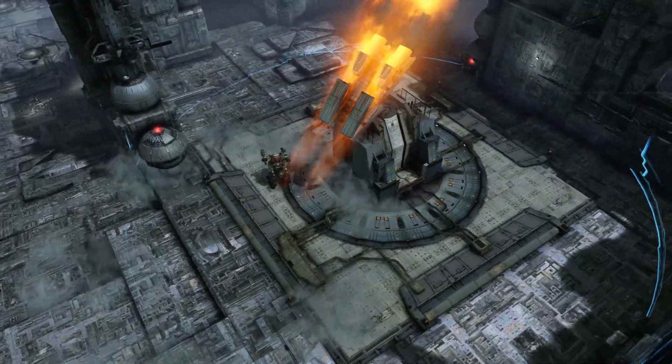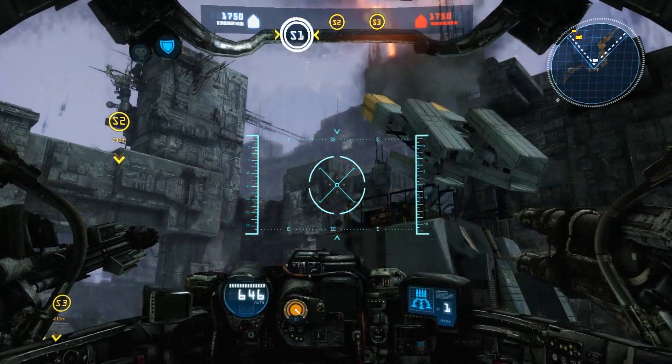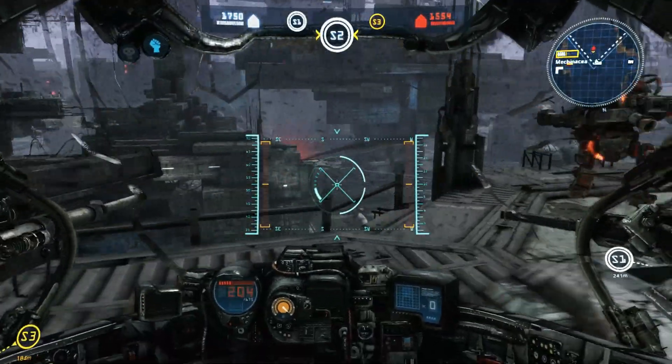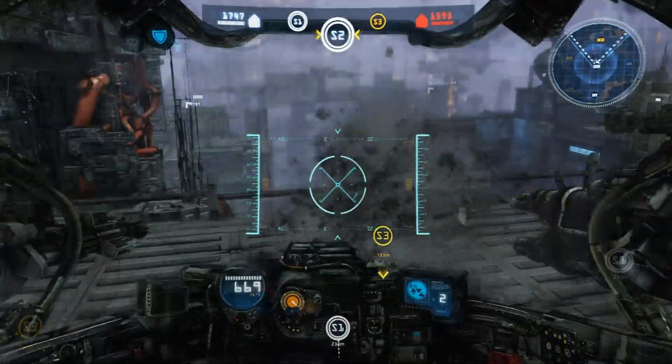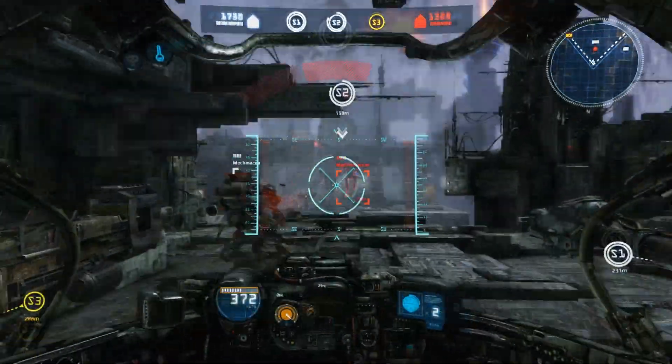Stand within range of a missile silo for a short time, and you will capture it for your team. The more teammates you have near a silo, the faster you will capture it. Enemies within range of a silo will prevent you from capturing it.